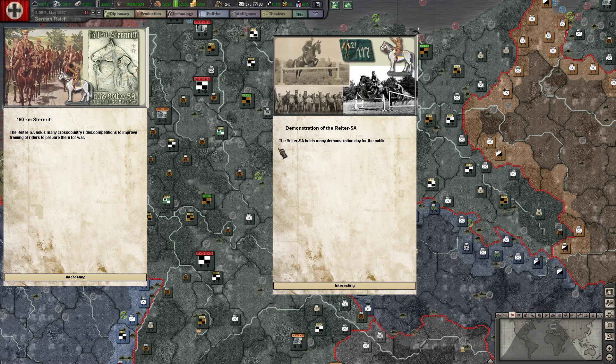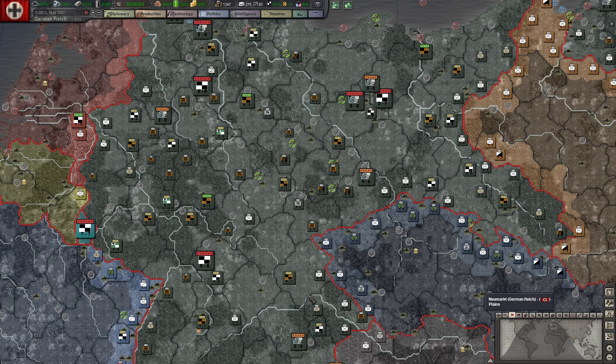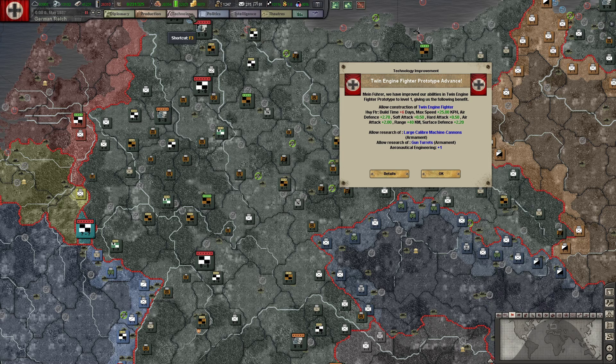Demonstration of the Ritter SA — holds many demonstrations in public. This is similar but different: 160 kilometers basically — it's sort of a ride, unlike public displays, obviously the public may see this, but they're doing various cross-country rides and competitions to improve training and prepare for war. So they're doing military exercises, a bunch of these going on during the appropriate times of year. I think they're mostly unarmed — just, you know, how to go out in the field with horses and travel rapidly and keep your horses fit. That's a very important element — you don't ride your horses a lot, you've got to work to keep them fit.